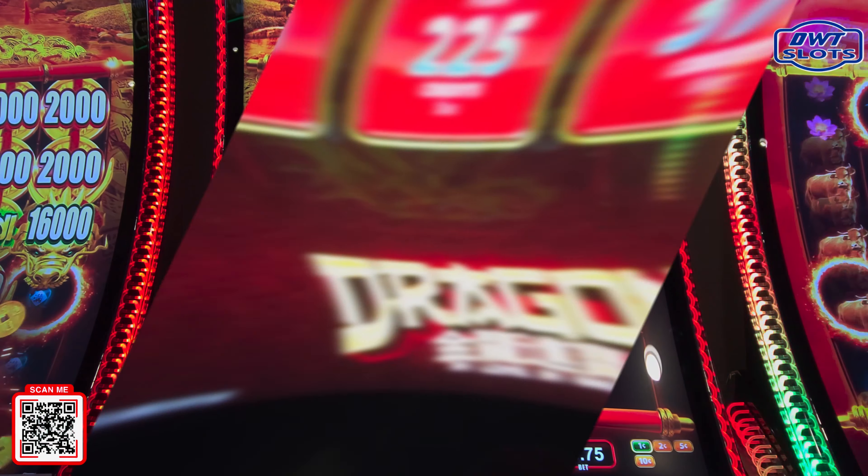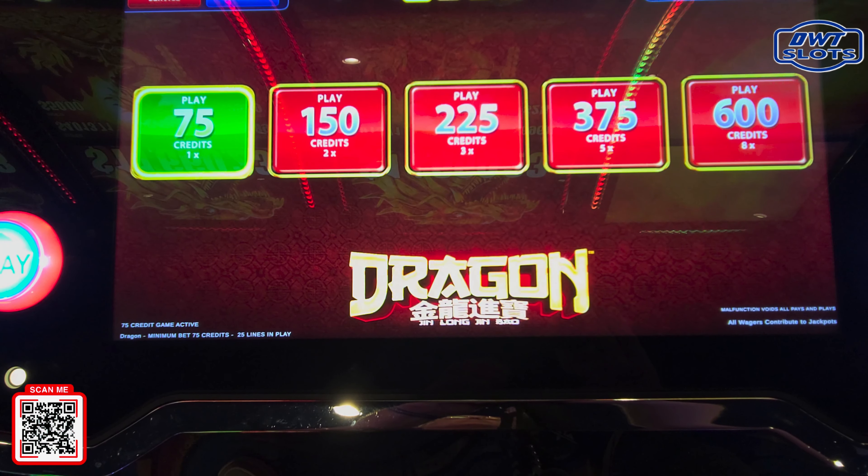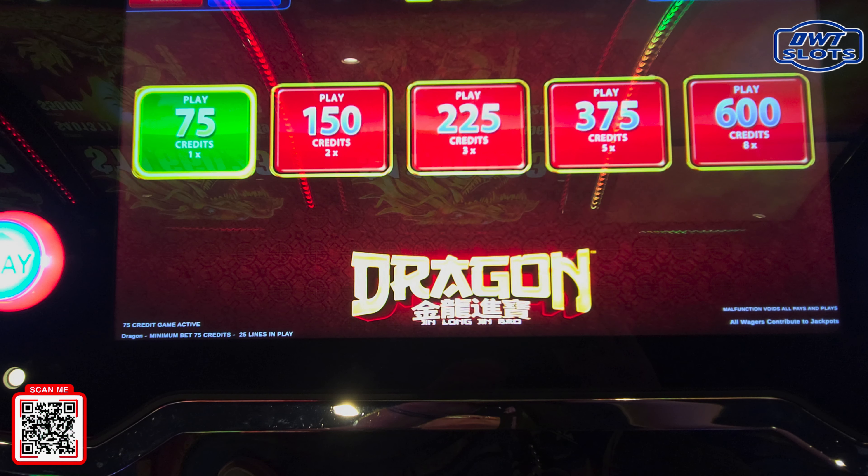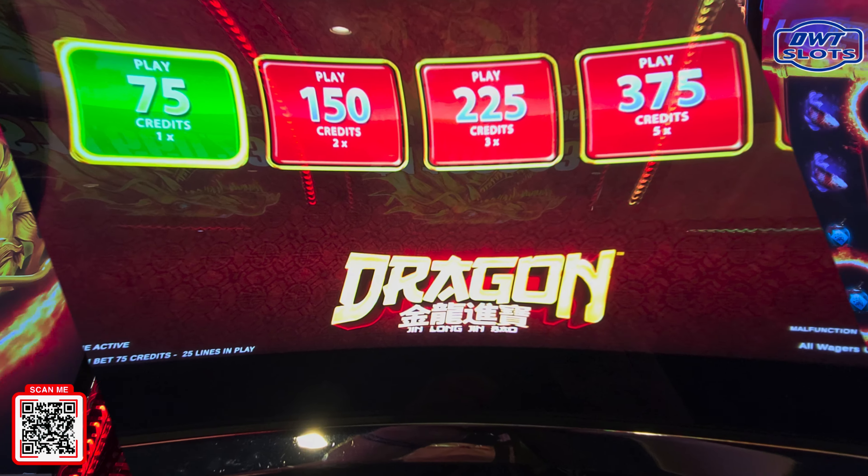Here are the pay lines down below. You can bet $0.02, $0.05, $0.10. Just going to show you the $0.01 denomination. So you can bet $0.75 up to $6 max bet. I'm just going to do low rolling on this to see how it is. Here we go.